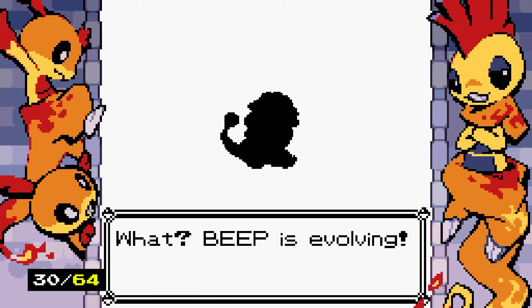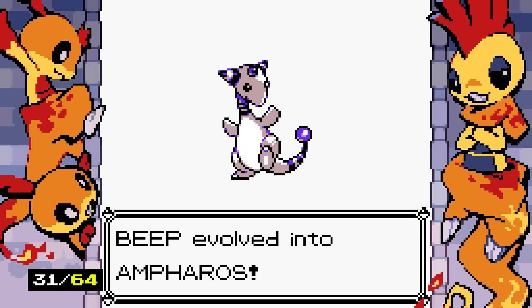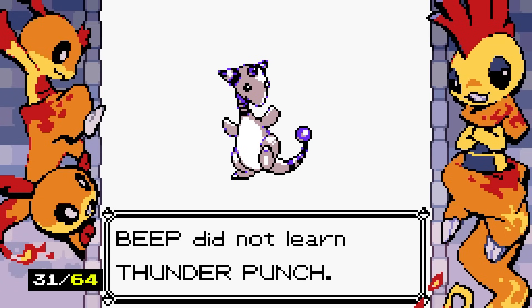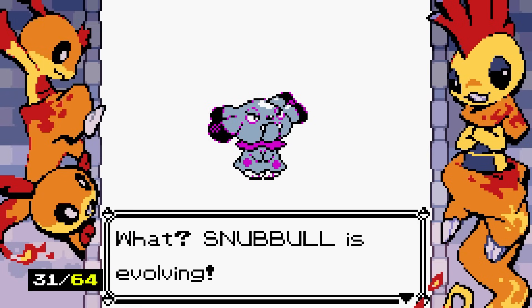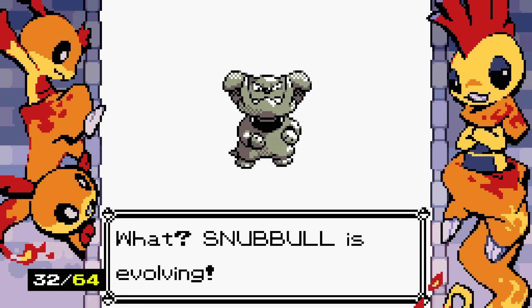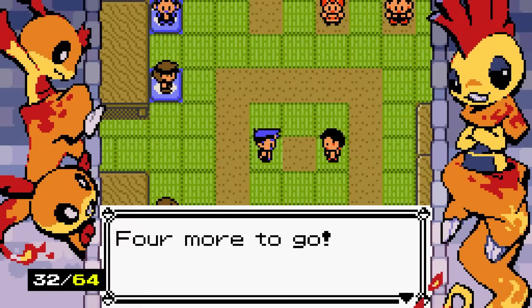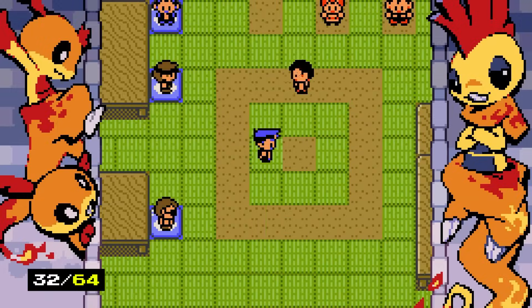When I was younger, I did not put two and two together that Flaffy and Ampharos were in the same evolution line, because my only time seeing those Pokemon was in Pokemon Emerald post-game. I'd never played Johto before at that point, so I had no idea they were related. Here is Slugma evolving into 'Jogastro' — a very, very cool evolution.